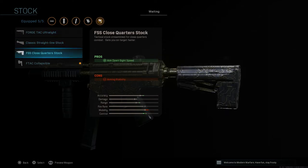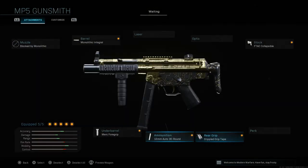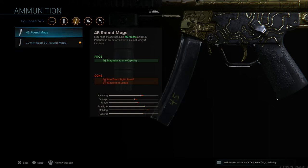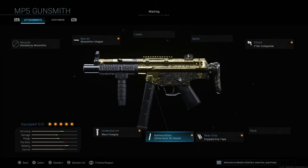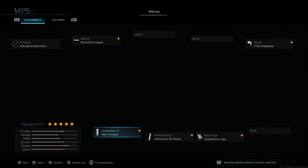If you don't like the FTA Collapsible stock because of added recoil, you can go with the Close Quarters stock or the Tac Ultralight. Then I add Stippled Grip Tape and the 10mm Auto 30-round mag. Don't be misled — the 45-round mags are also very good. If you're highly accurate and going for headshots and upper-body shots, the 10mm rounds work great, but the 45-round mags are almost as good if you're less accurate.